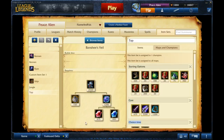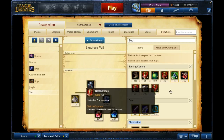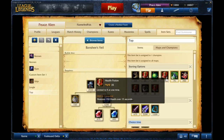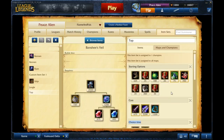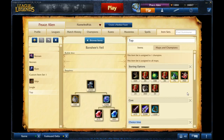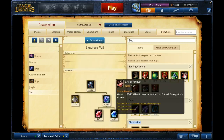For top lane Udyr, the starting options are very widespread — you can do whatever you want. You could go Boots if you want to abuse the movement speed, or Rejuvenation Bead if you're being really safe, and then you get two wards if you're worried about their jungler. If you want to go really aggressive and try for first blood, then start Elixir of Fortitude.